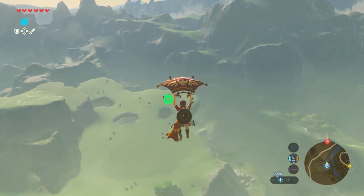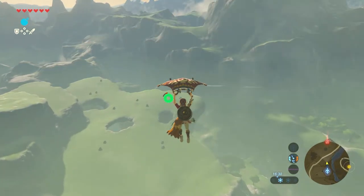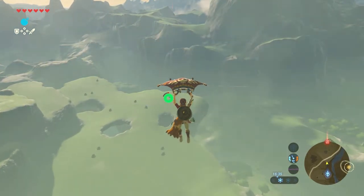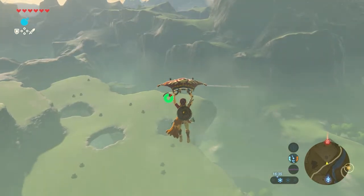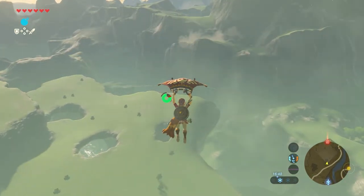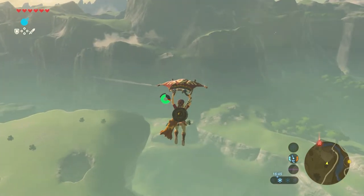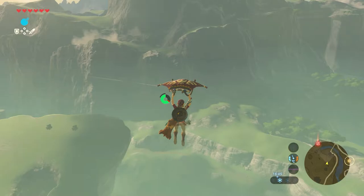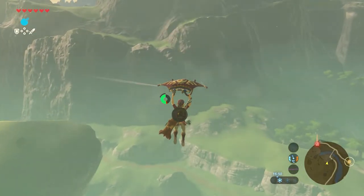Jump off and glide down with your paraglider. It might be useful to upgrade your stamina wheel for this, but if not, that's no issue — you can just land in between and jump again. Just glide all the way to that mountain if possible.